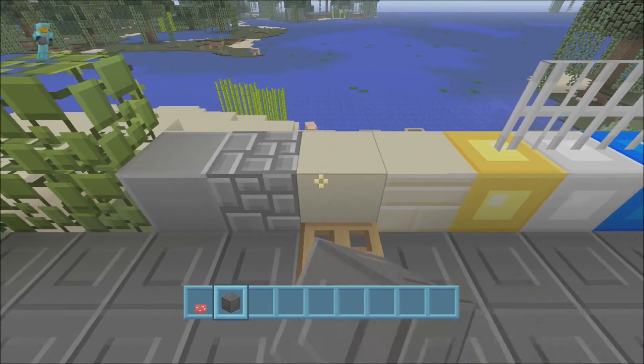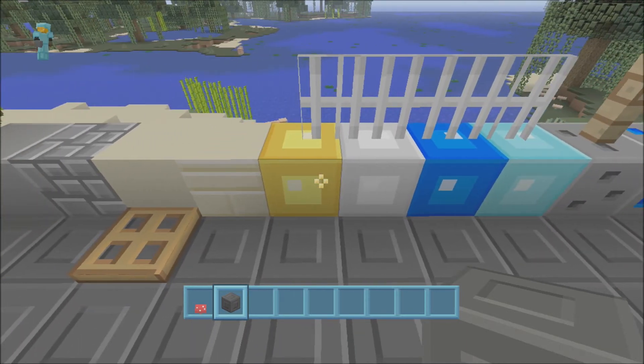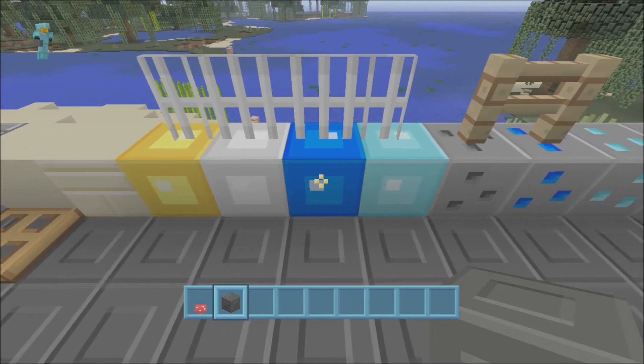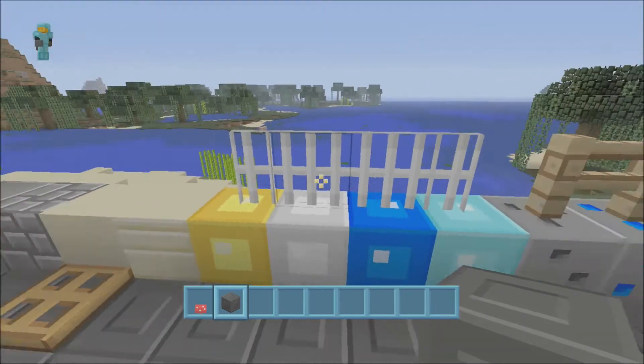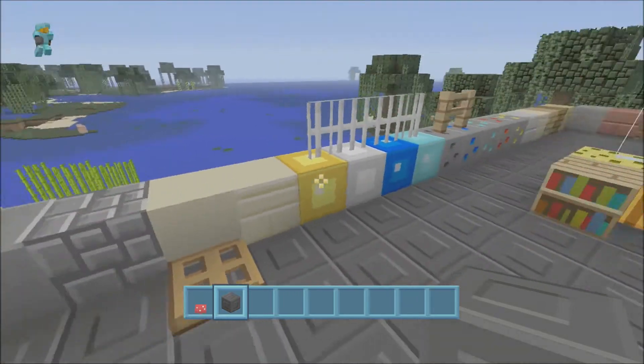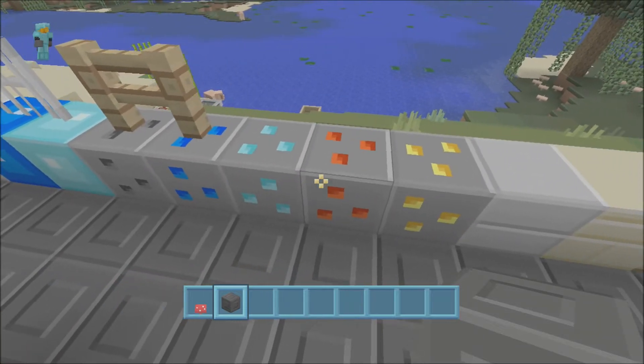These are all your different blocks — there's your gold, iron, lapis, and diamond blocks with your fence posts, which don't really look much different. Then you've got all your ore blocks which are pretty nice.